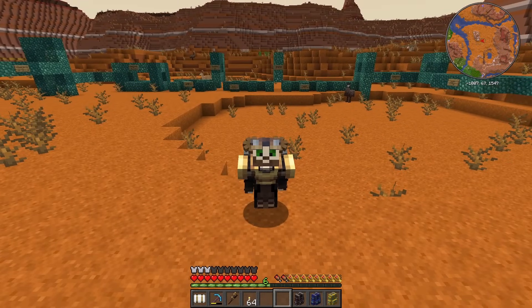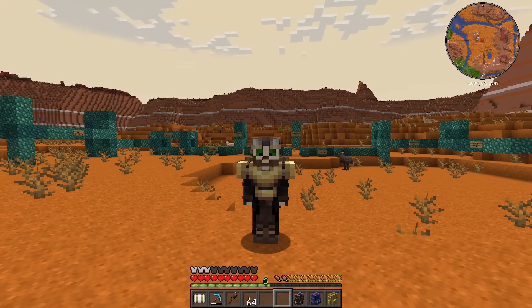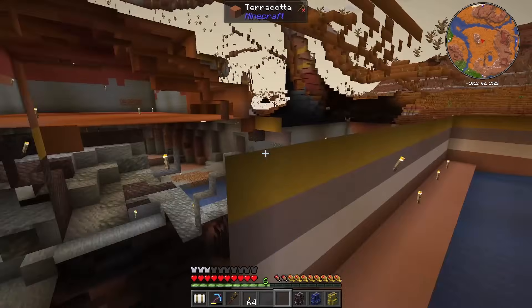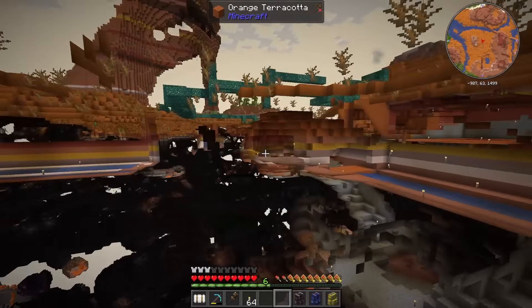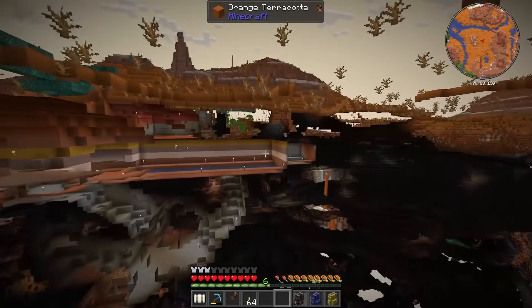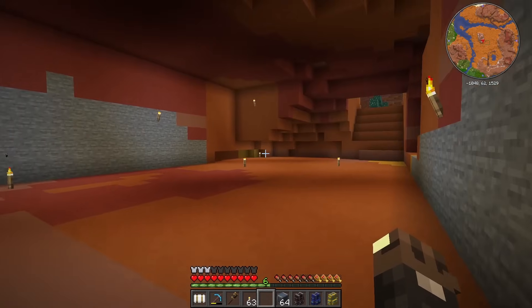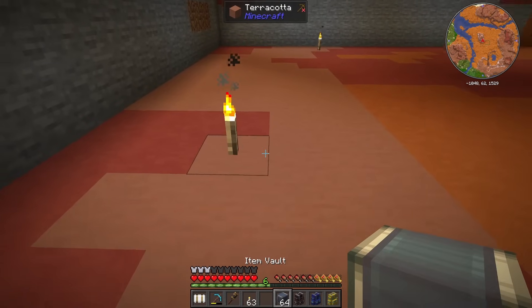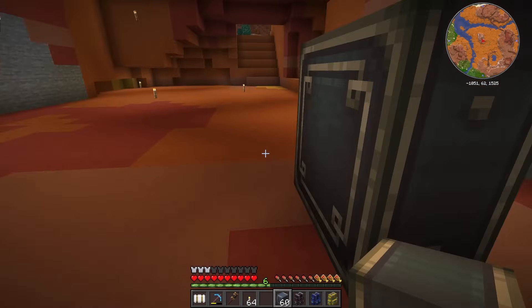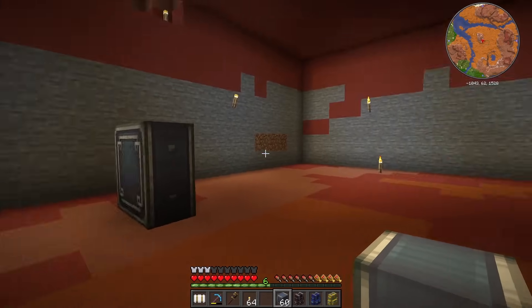On the surface it doesn't look like much has changed — we covered up some holes — but the true work is underground. Going into free cam we prepared the area for the cobble generators, created some long water tunnels for water wheels, made them extra long so we have space to expand. This is the area we're going to use for the cobble generators.